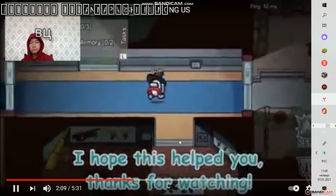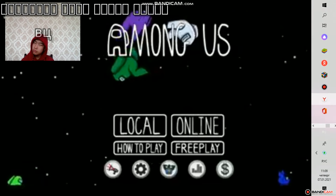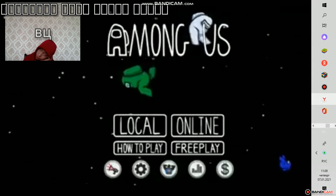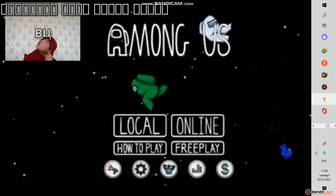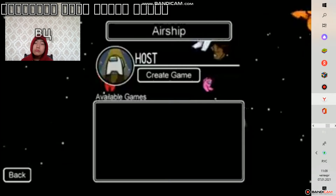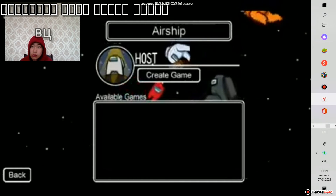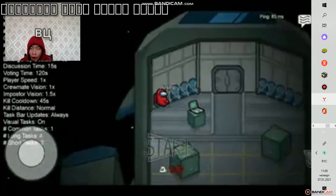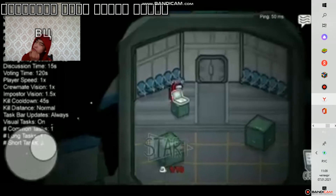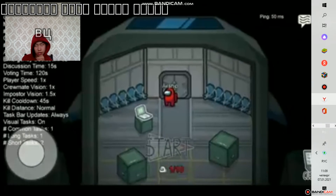Ini kalian bisa percaya atau nggak? Sekarang saya akan tes di Among Us yang original versi Playstore. Nah oke guys, sekarang saya udah masuk ke dalam game Among Us yang saya udah download — versi terbaru di Playstore. Jadi kalian nanti bisa coba sendiri juga di Among Us kalian. Nah di sini coba kita masuk ke lokal, saya udah buat nama dan langsung masuk ke dalam room, saya buat ya — langsung saya create game. Nah di sini coba kita pergi ke customize, kita coba tes apakah ada pilihan map untuk pilih map Airship.